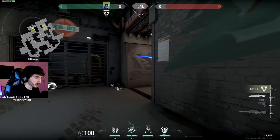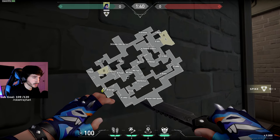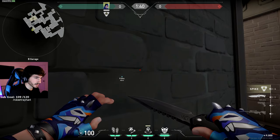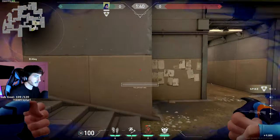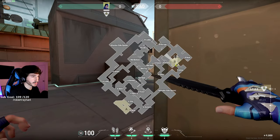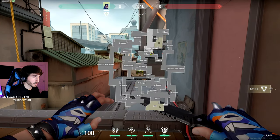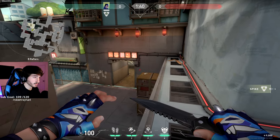Get to this corner — whether you're flashing yourself across or using a Phoenix wall, however you want to get there. Drop some footsteps and aim at this brick on the wall, a little to the left of the bottom right corner of this brick. The teleporter gets you all the way into alley. You want the guy on site to think you're still playing garage — flash out, drop footsteps, TP into alley. From here you can peek the guy playing on site who still thinks you're in garage, or sneak all the way into heaven. This is a really strong teleport if you can disguise it with smoke or a flash.